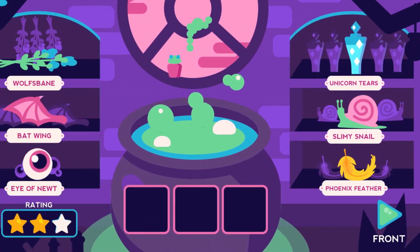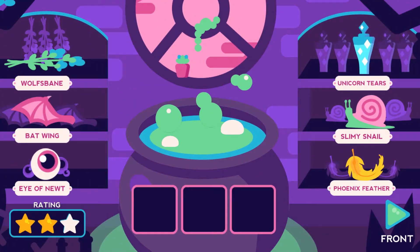Players must experiment with the different potions to try to cure their customers and keep their three star rating on Zilf. Get below the three star rating and the game is over.